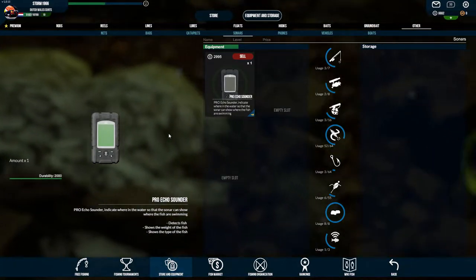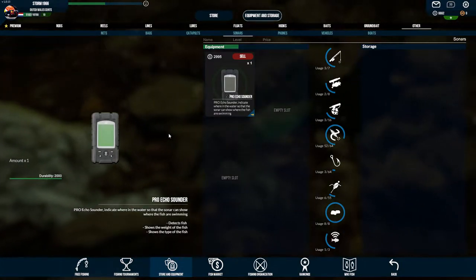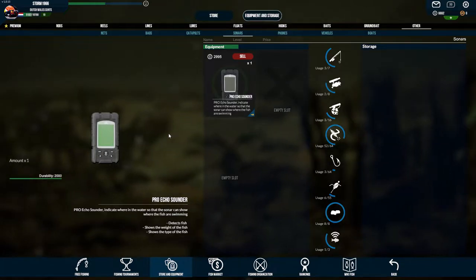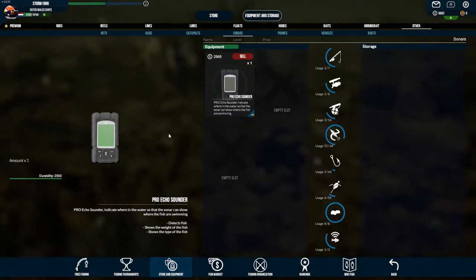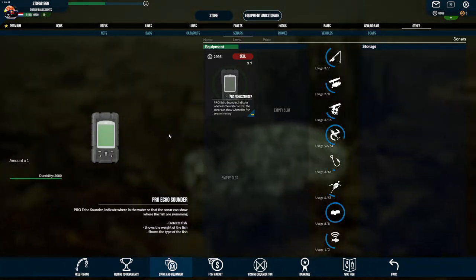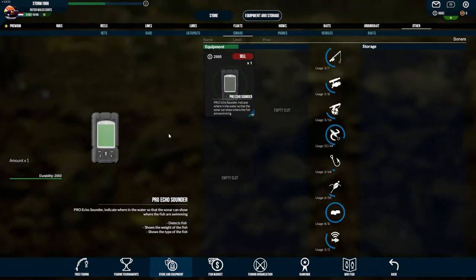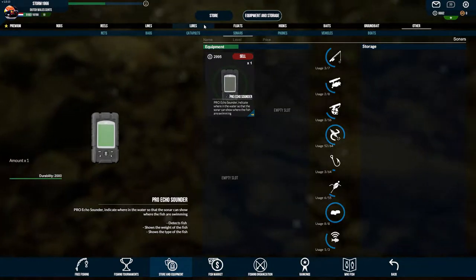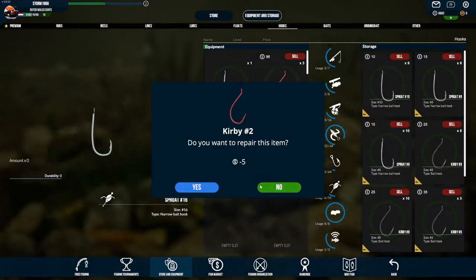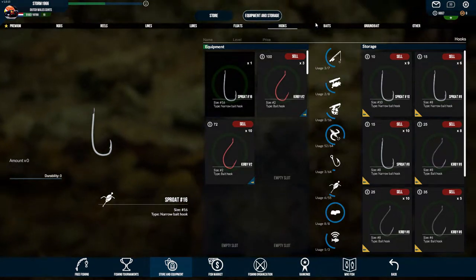I'm using the sonar to find a specific catfish. I'm hoping to find the ones I can put in the fish net, but if they're a little bit bigger I'm also trying to catch them because they give a good amount of experience - and then I just have to throw them back.